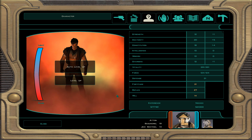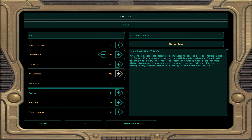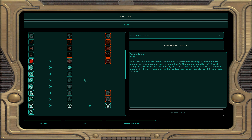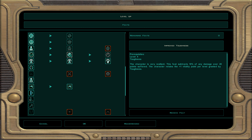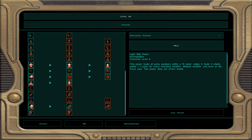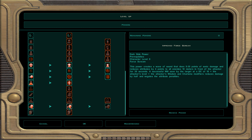At character level 34: skills as before. For feats we take improved toughness — damage reduction: 20 damage reduced by 10. You still get the previous feat bonus. We'll finish the toughness tree for Atton and give him more hit points. For force powers: improved force scream — 5 to 30 damage and 4 attribute points lost; if resisted no attribute points are lost.